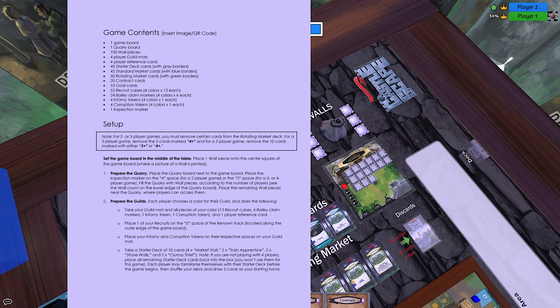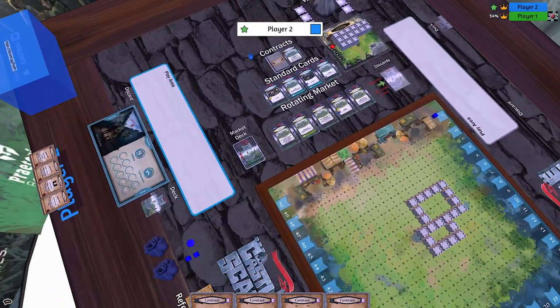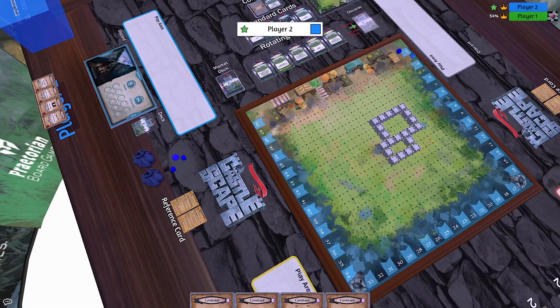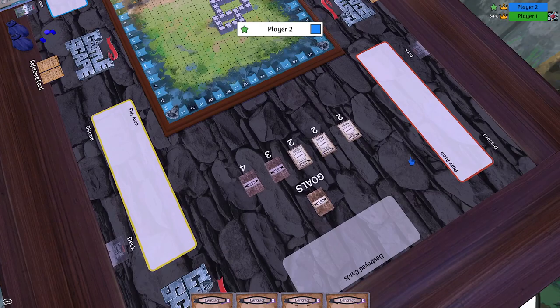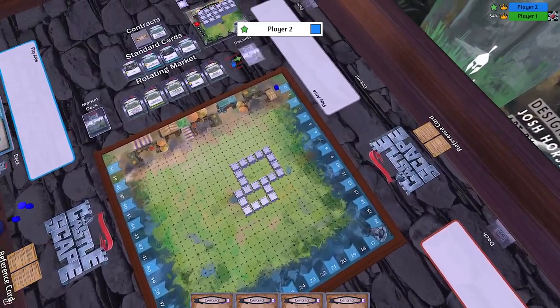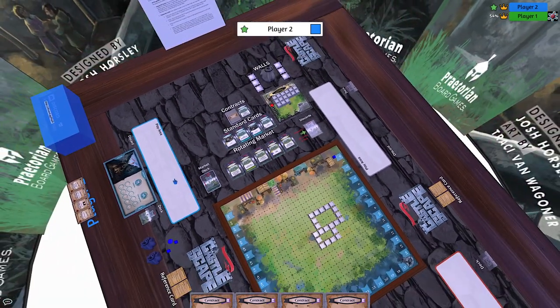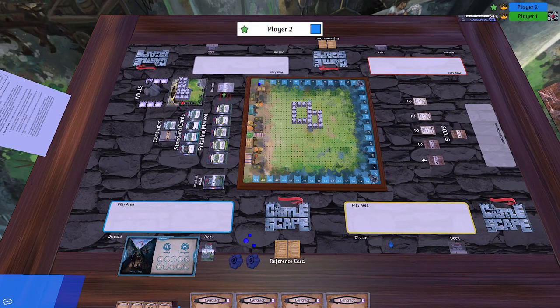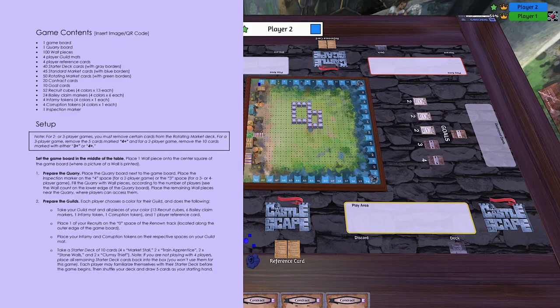Each player would place one of their recruits on the zero space of the renown track.